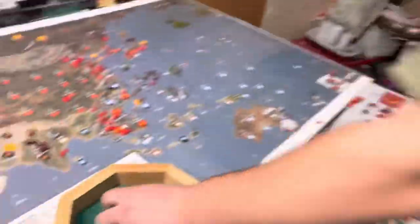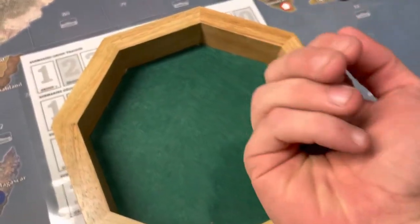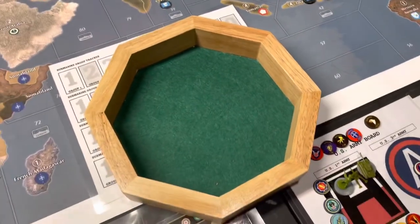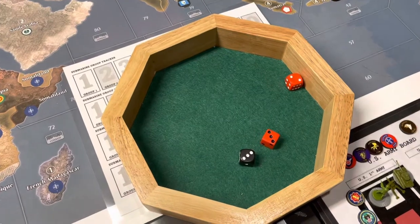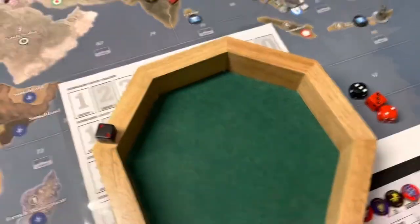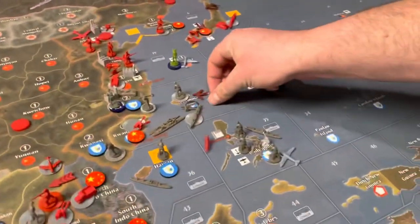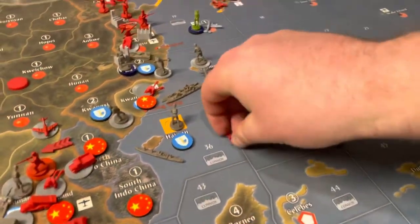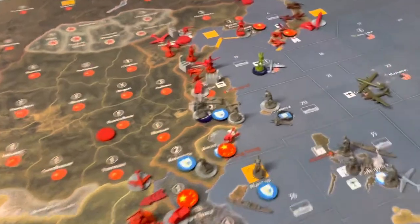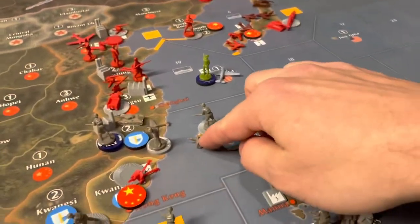Rolling for Sato — for 2 or less... darn. 3 or less — there it is, much better. That's all those ships. One hit. So that's one jet gone. He's going to take the bomber because they only defend on a 1. And then that is the Sato fleet — gone. These ground units are all on Formosa.